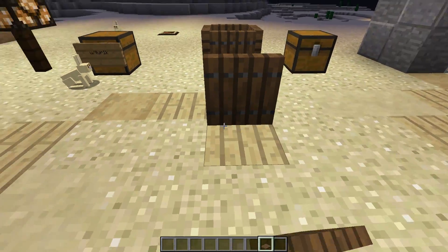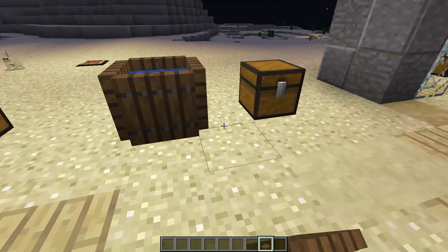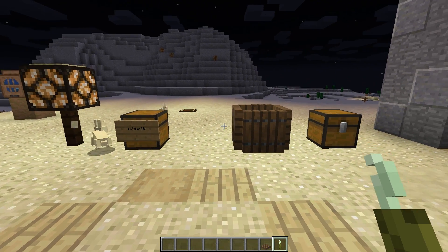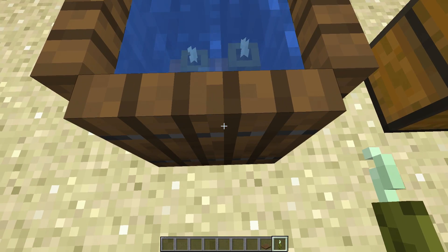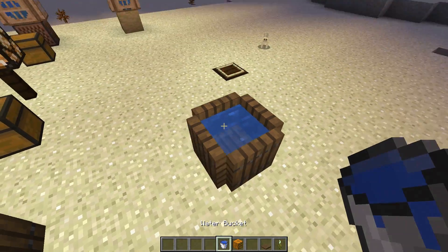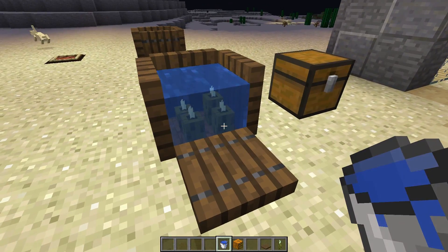Right here I have a barrel design. I love the new spruce trapdoors — they look just like a barrel. I threw some sea pickles inside, put some spruce wood on the bottom, and there you go. Pretty simple to build and this would look really good in a town market. It's a nice way to hide your lighting. You could also just throw a jack-o'-lantern on the bottom and waterlog a trapdoor on top — that hides everything completely — but sea pickles are pretty awesome so why not use those.